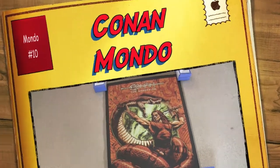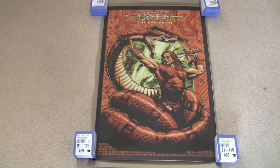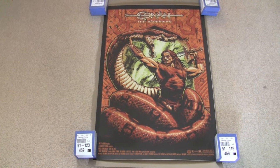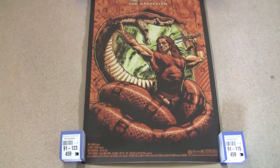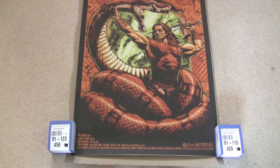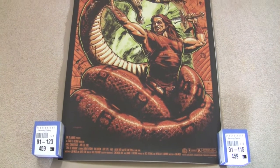Hey guys, it's Greg and I've got another Mondo print for you. Today it's Conan the Barbarian by Jason Edmiston. I just got this one last week — it was on eBay in the UK and it was really really cheap. I paid 20 pounds for it and that was shipped to me as well.